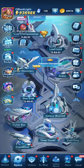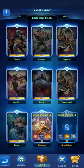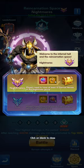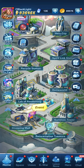We'll also look at many factors including the Cyber Bar, the Space Discovery, the Star Trek, the Galaxy Wanted, the Time Travel, the Expedition, the different events that come and go in the game, Lost Land, the Void Championship, the Reincarnation Space, the Reincarnation Treasure, the Shopping Mall, the Summoning Tower, the acquiring of heroes, and every single thing you can imagine including the VIP level and what exactly that is.